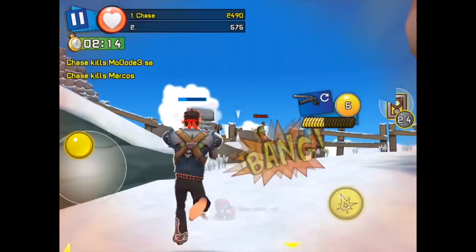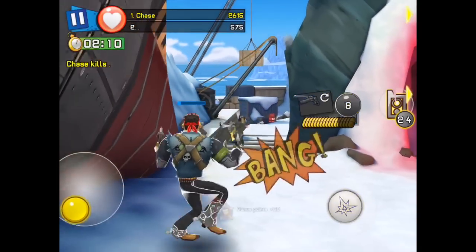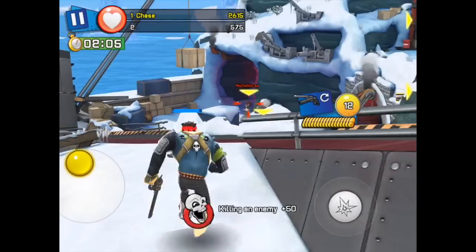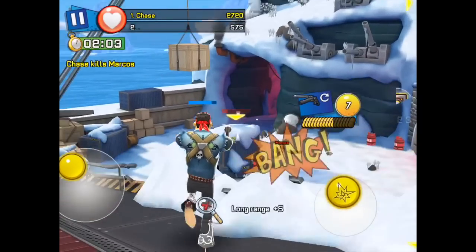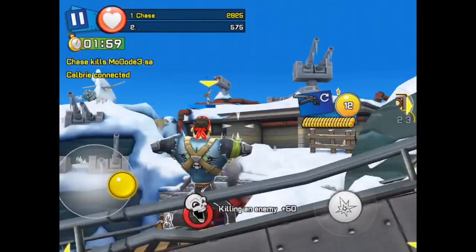To get the guns, you've got to buy the bundle. There's no other way to get them — you can't buy them with gold, you can't buy them with cash, you can't win them. A lot of you who've played the Mexican event won the Freedom Revolver, and it's okay, it's not the best weapon, but when you put two of these things together, it just destroys.